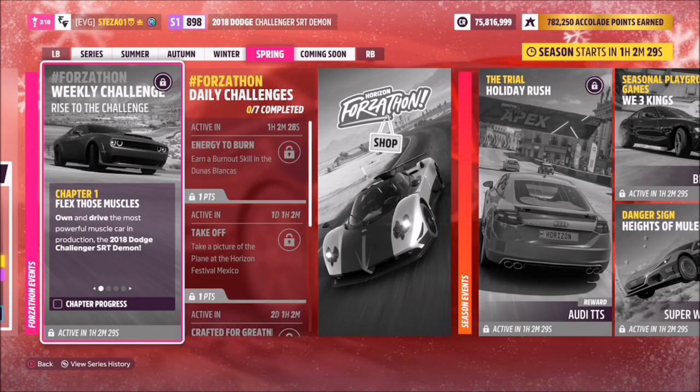Hello and welcome back to the channel. This week's Forzathon weekly guide is called Rise to the Challenge, and it wants you to own and drive the 2018 Dodge Challenger SRT Demon to complete all the challenges.